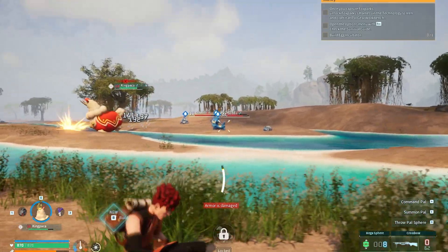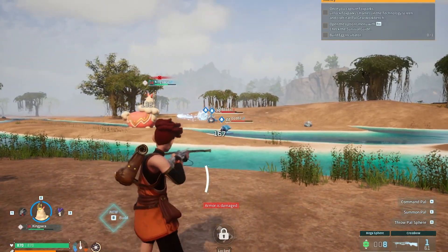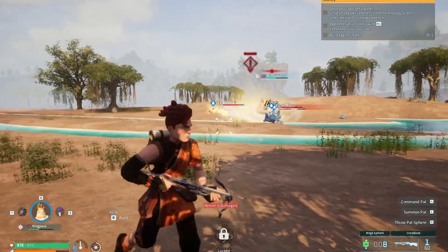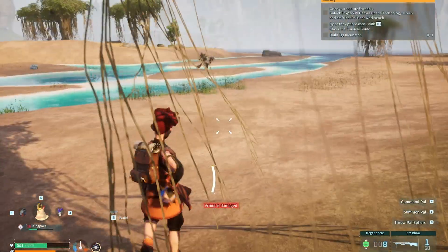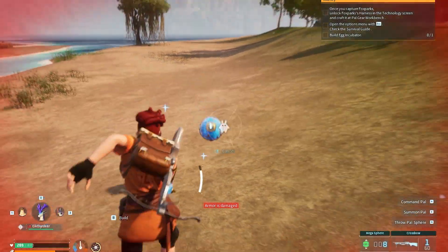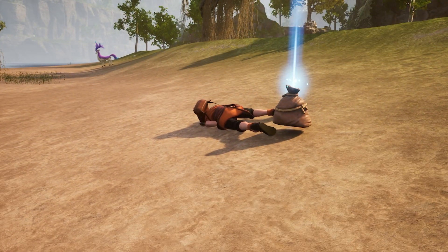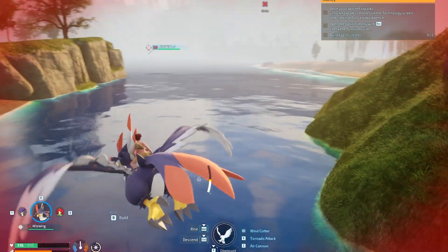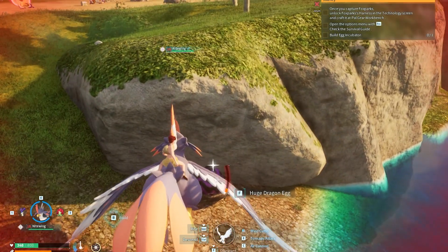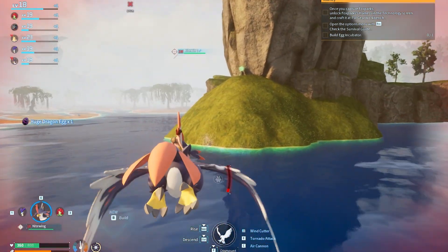If they come one at a time they will be a lot easier. This one has a lot of health and has reduced my health. I am going to run away from here — this is a Cacthadier. But he has a lot of eggs. We have got a huge egg!